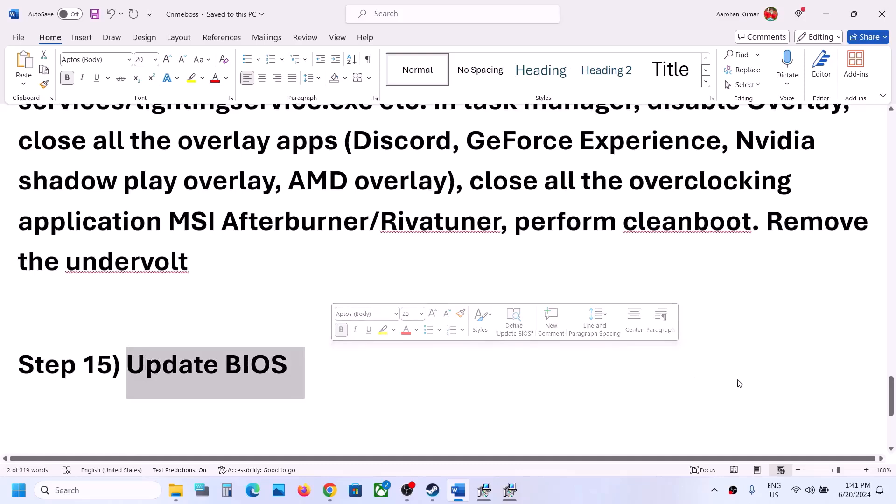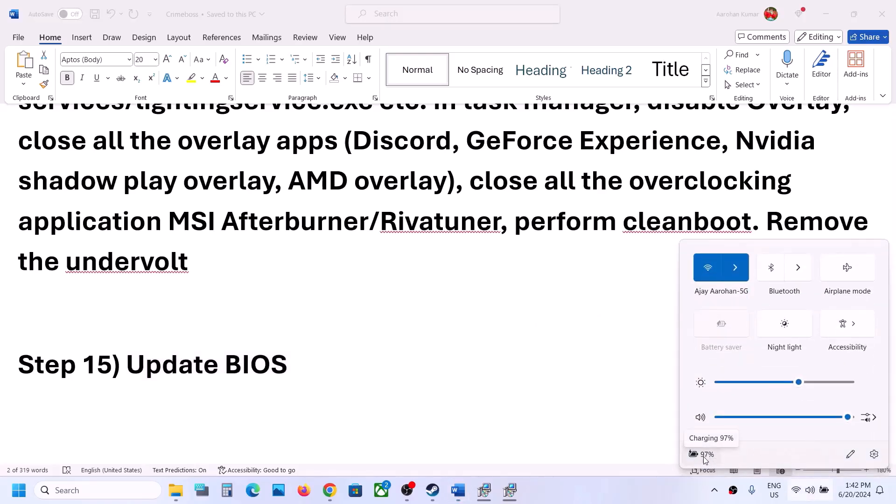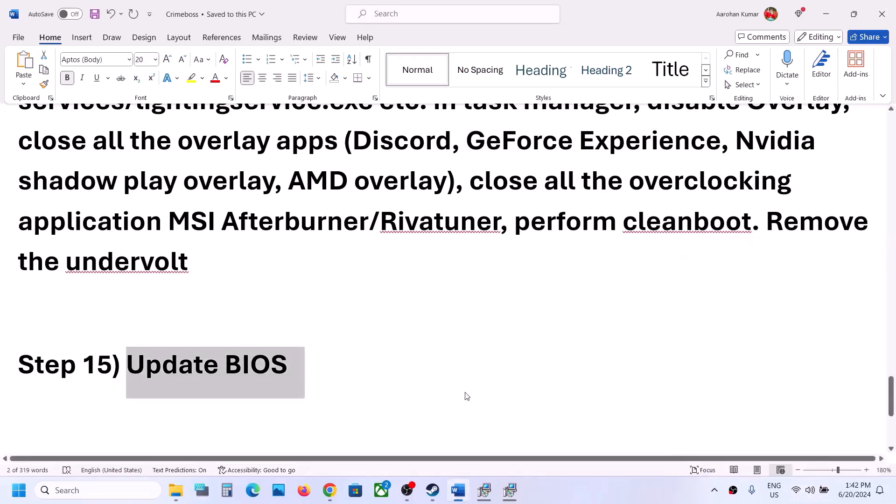The next step is to update your system BIOS. Go to your system manufacturer's website — Dell, Lenovo, or whichever brand you have — select your model number, and update the system BIOS. For laptops, make sure the battery is above 10% and the AC adapter is connected during the BIOS update. Do not unplug the power cable while updating. After the BIOS update, log in and launch the game.